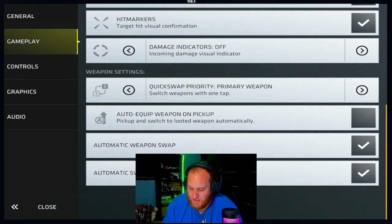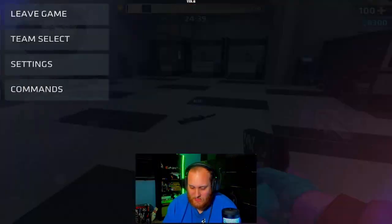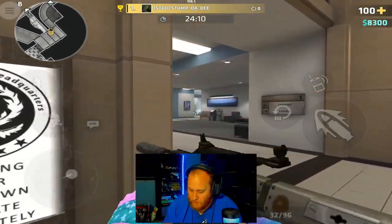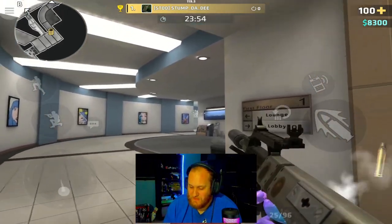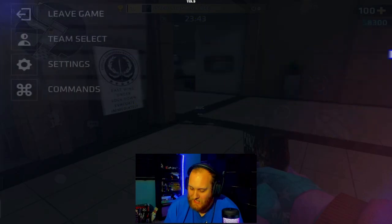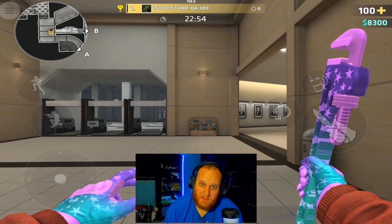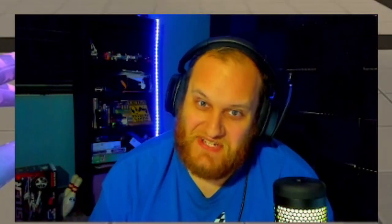Now we have auto equipped weapon on pickup — it automatically switches to a looted weapon when you run over it. The problem is if you're peeking a corner with your pistol and you walk over a weapon, it switches and takes time before you can shoot, leaving you vulnerable. I would have this setting turned off. You also have automatic weapon swap and automatic swap to knife: when you run out of ammo in all your weapons, it'll automatically swap to your secondary, and then to your knife. I have those turned on.